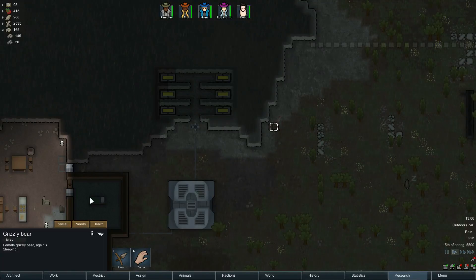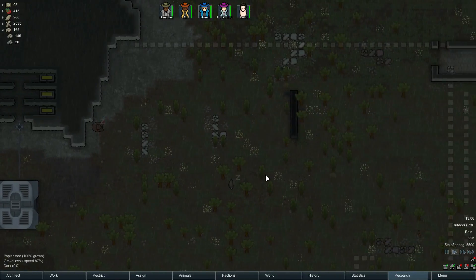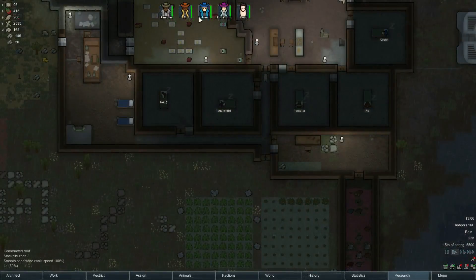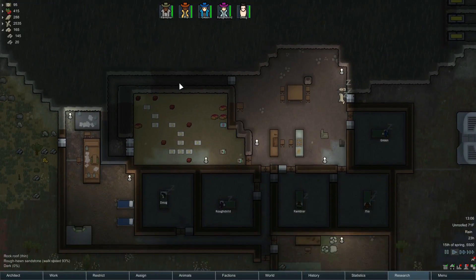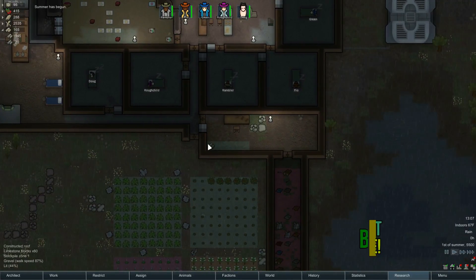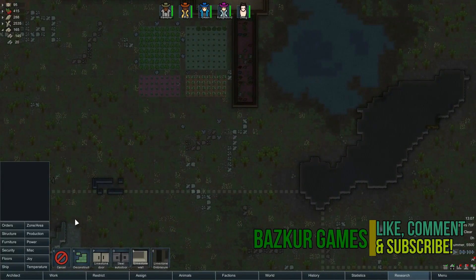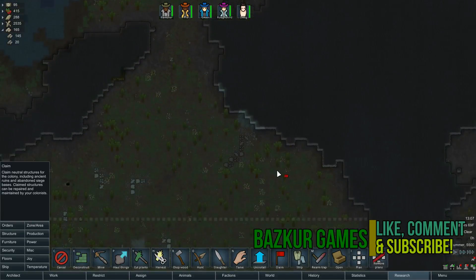Stone blocks are something I really like to keep around. How healthy is this bear? He's just scratched - not really in danger of dying. We do have some berries so I won't worry about picking wild ones. If you want to be one of the character names do let me know - I'm totally willing to rename them. Rambler's taken, but any of the other colonists are available. Summer has begun.